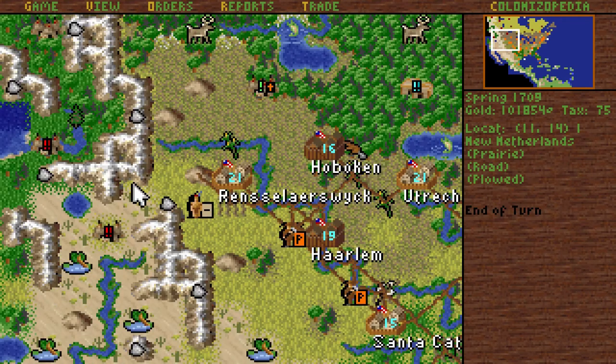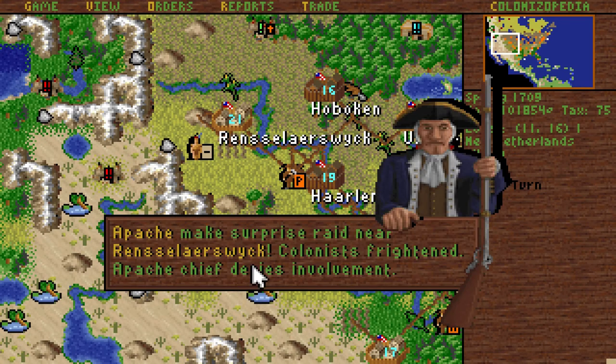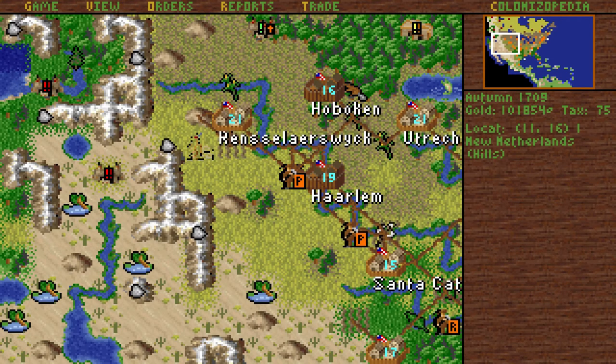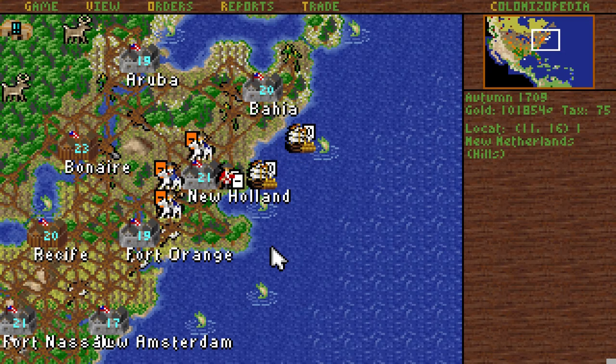There is one very angry native out there, but I think we'll be better off defending against him. Apache attack — we kind of expected that. He has 1.5 versus our strength, which is a bit more than that. They were just wiped out. I almost expected them to do something bad.